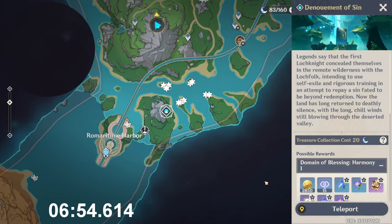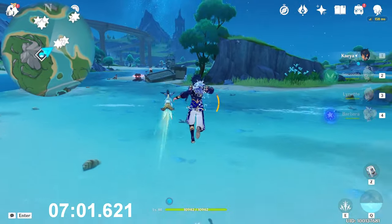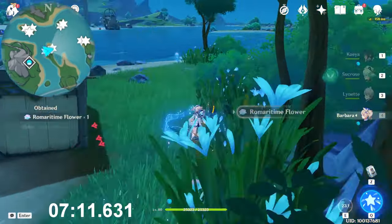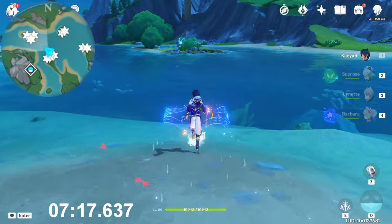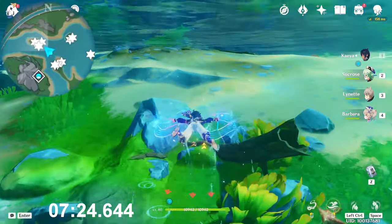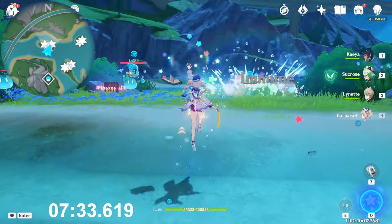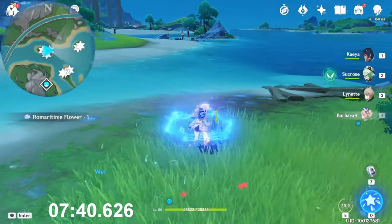This time we have to teleport to the domain here near to the Romartin port. In the northeast direction, just in front of you near the treasure hoarders, below the tree, you will find the first one and the second. Use the elemental skill because normal attack doesn't hit them if there are enemies. Now go to that island you see at the northwest — if you dive and swim inside the water you will go faster. Use the elemental skill again: one, two, and three.